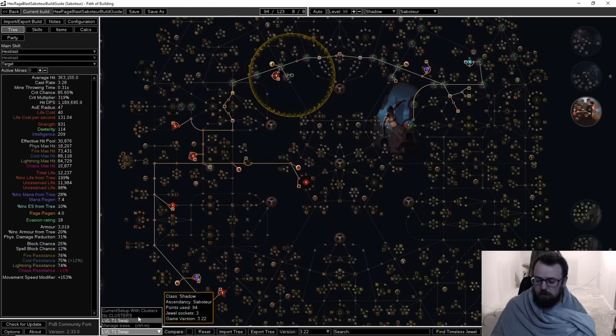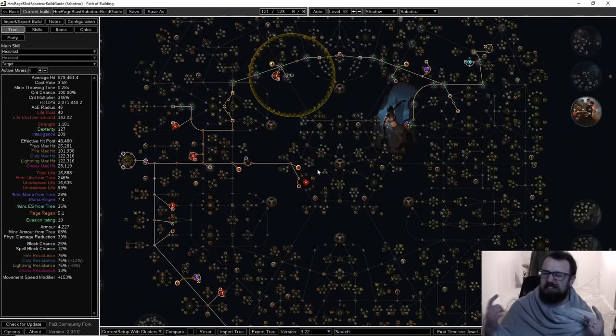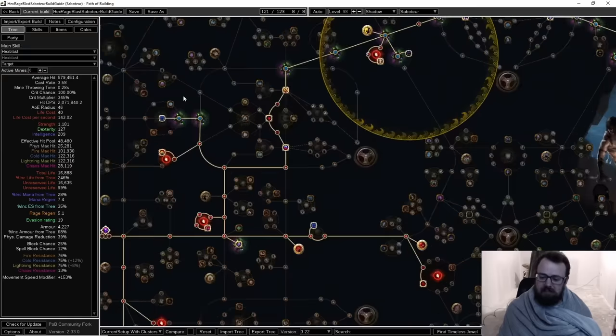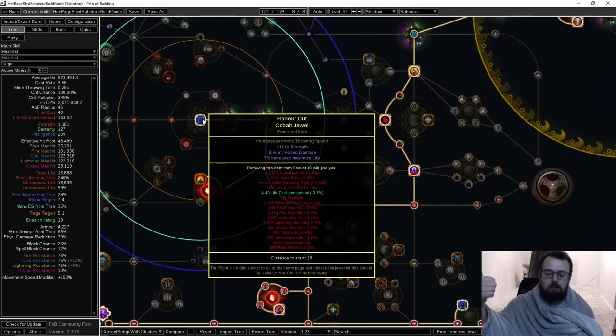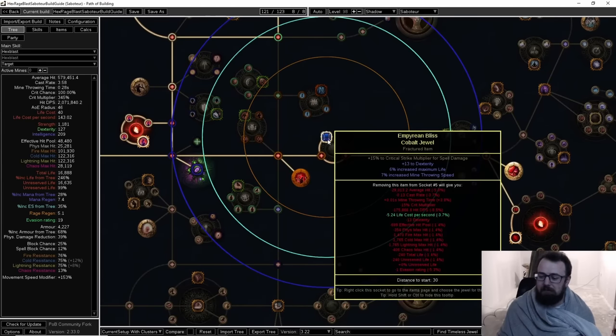As for the build, I used to use grand spectrums with life. They were an investment and they ballooned to around nine divines — I don't want people to think the build isn't doable because of nine-divine jewels. So I replaced them entirely with three-stat jewels, basically prioritizing mine throw speed, life, and crit multi. One jewel I hit strength and percent damage — not ideal, we want multi over percent damage — but I settled. Another jewel I hit multi, life, and throw speed, which is the three-stat we're going for.